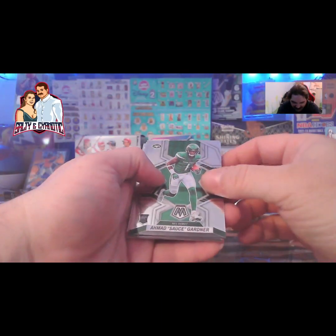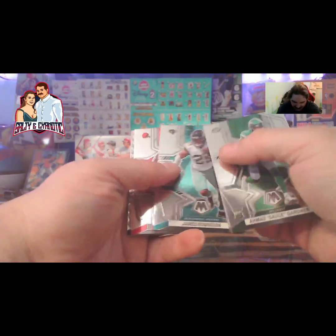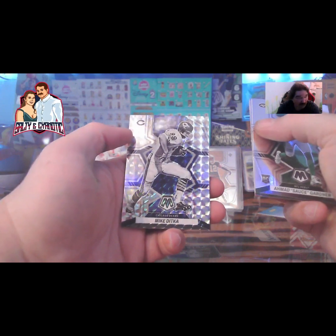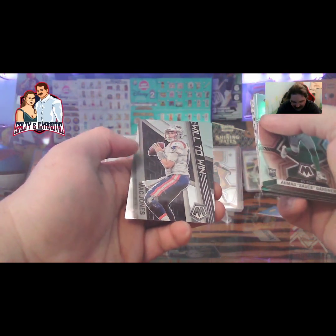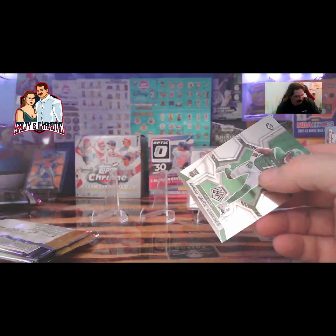We got Sauce Gardner here, Logan Thomas, James Robinson, Nick Chubb. Wow, they went old school with that picture — that's the black and white Mike Ditka. And then the 'Will to Win' with the Mac Jones. Let's go ahead and get Sauce at least in a penny sleeve.